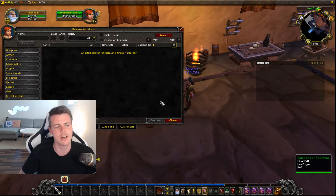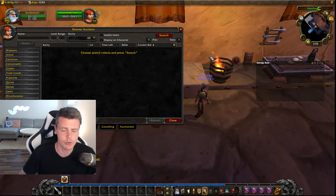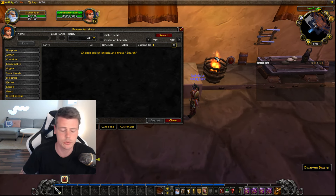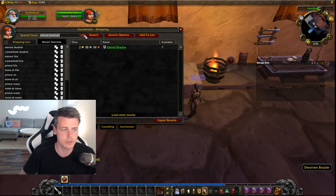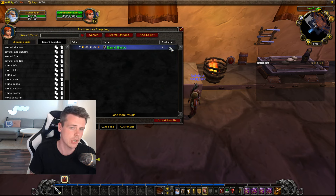So you pretty much go into the auction house. I recommend you guys get the add-on Auctionator. Auctionator is a very simple add-on to keep track of these kinds of things, and we're basically going to focus on materials where you take 10 motes or crystallized of a certain elemental and turn it into a primal or an eternal.